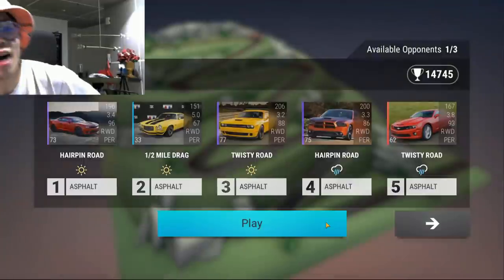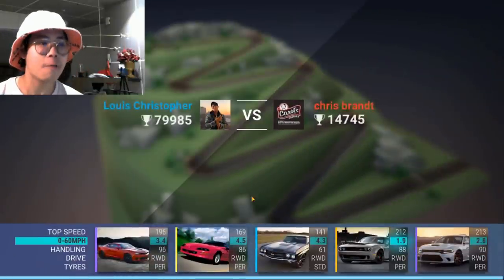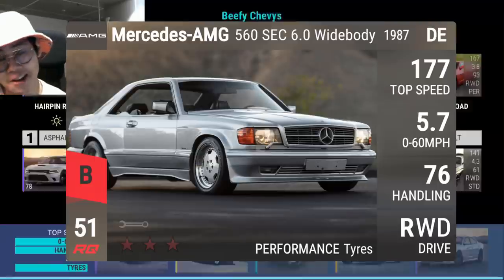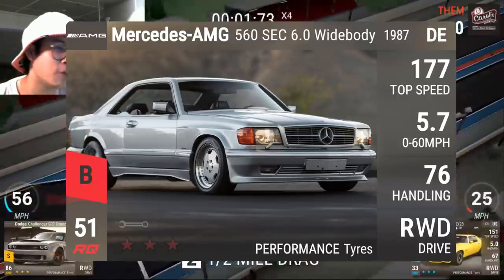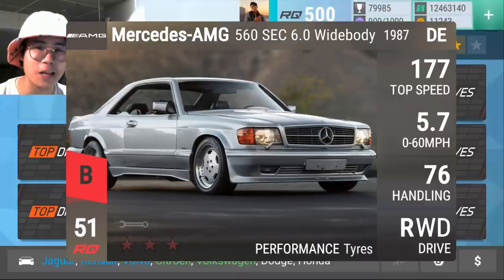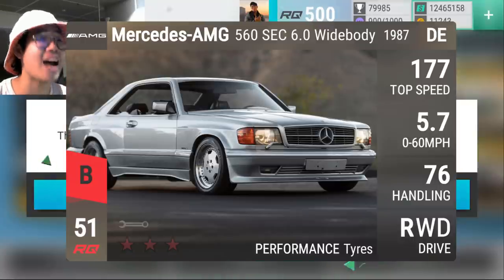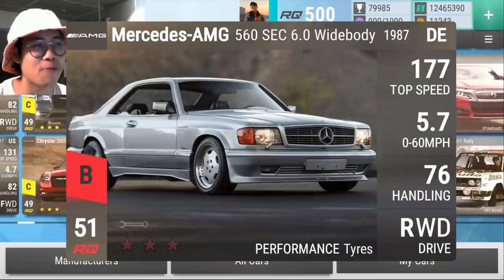The last two cards — we started with my favorite Mercedes of all time, the 420 SEL, and I'm ending with two more of my favorites. You'll see I have a thing for 80s Mercedes-Benzes. This one was made by Saab — the Mercedes-AMG 560 SEC, wide body, with 5.7 zero-to-sixty, 76 handling, and 177 top speed. It doesn't look like the best ultra rare, but I can guarantee it will have a pretty decent MRA — mid to high 80s to low 90s. These cars are really powerful and their mid-range is insane. The only reason it isn't my favorite Mercedes of all time is because the 420 SEL exists and I saw that car first. The 560 SEC is my poster car.